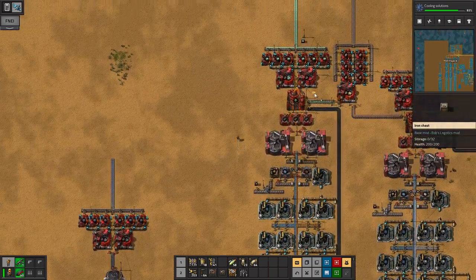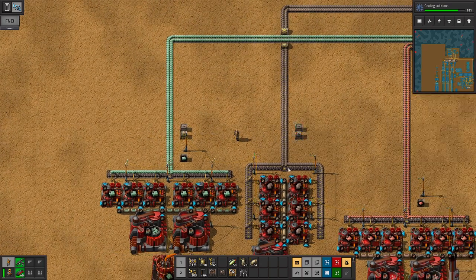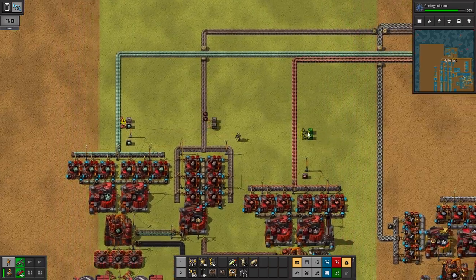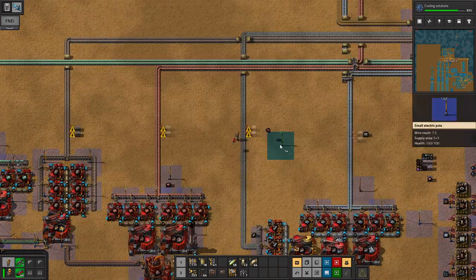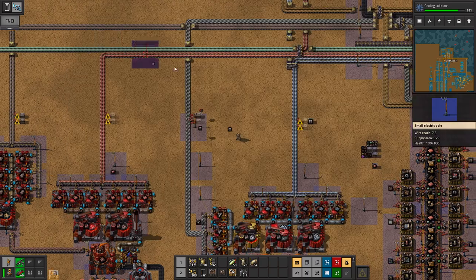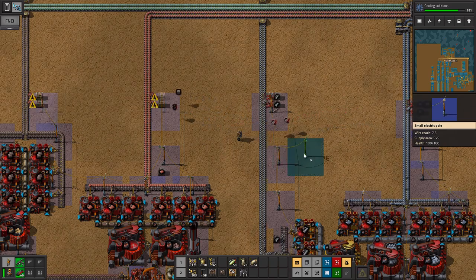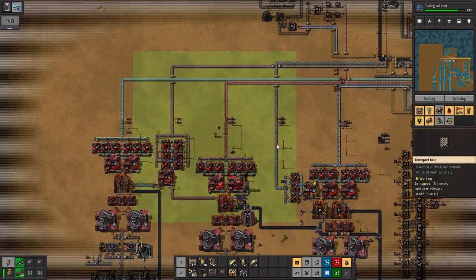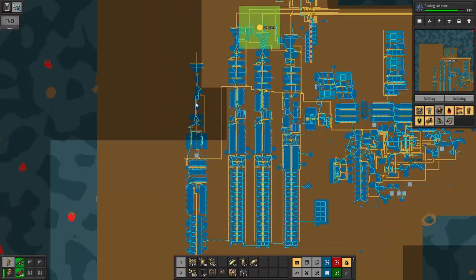I'll stop making slag so those will dry up pretty quickly. We're gonna go ahead and put some chests here to empty them, so we can get rid of the stuff and deconstruct them and remake them into this glorious stack.